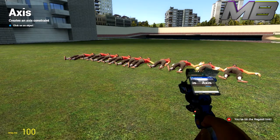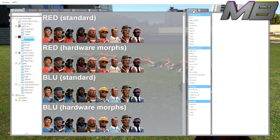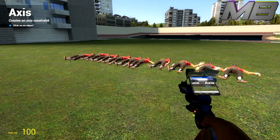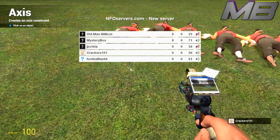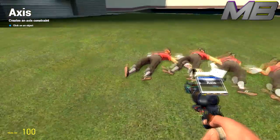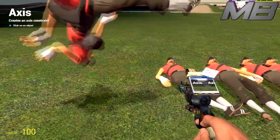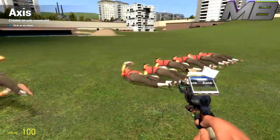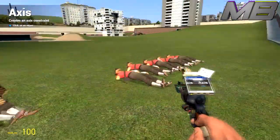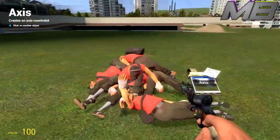Then you're going to want to go to your tool gun, go to Tools, and make sure Axis is enabled — I already have it on as shown on screen. Then go over to your ragdolls and shoot the chest of one connected to the other, and repeat this process for all the ragdolls. Basically just connect them all to make one giant glob of ragdolls.